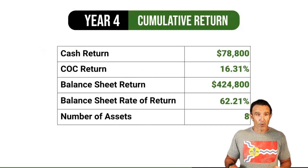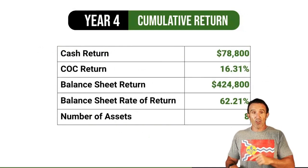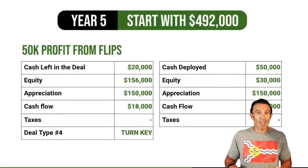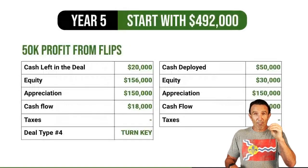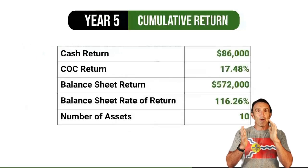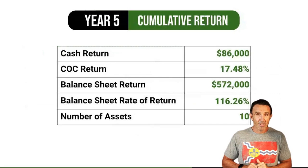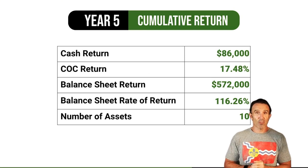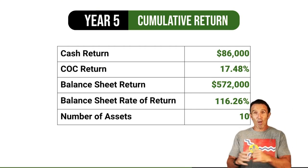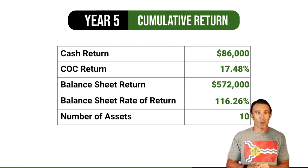Year 4: cumulative return is $78K, cash-on-cash return 16%, balance sheet return $424K, and you now have eight assets. By the end of the five-year plan you still have $492K in cash and you'll have 10 assets. That fifth year you get $80K from flips and cash flow — a 17% cash-on-cash return. Your balance sheet return is $572K, including all forced equity from the BRRRRs and all appreciation from a 10-house portfolio. Your balance sheet return has returned 100% of your initial investment. That's why we love doing this at Vreeland Capital.